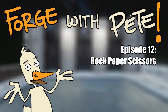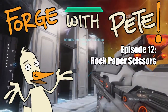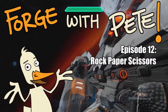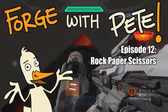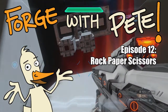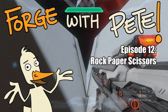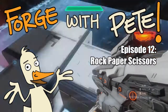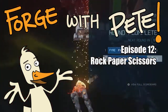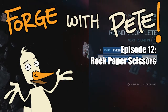Hey, I'm Pete the Duck and this is Forge with Pete episode 12: Rock Paper Scissors. Rock Paper Scissors is the classic game brought to Halo. I actually first created this in Halo Reach, and at the time it was the most complicated thing I had ever created in Forge. But there was room for improvement, so I decided to take advantage of new features in Halo 4's Forge and make it even better. This is Rock Paper Scissors, better than before, and it's actually a little more complicated.